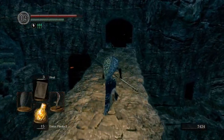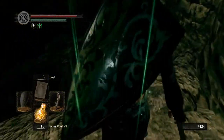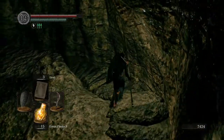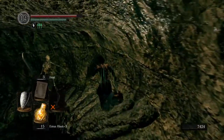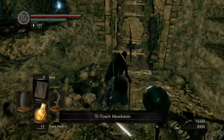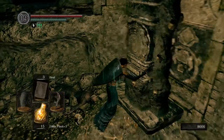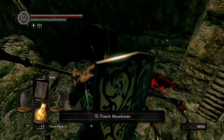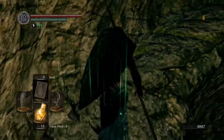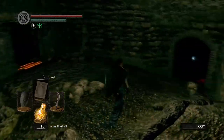I just got stabbed by him. So in here, we just gotta run around these guys. There's gonna be a skeleton here that's kind of blocking our way. There's the goal right there — kill that guy. Anyone else that decides to come in this room — this will open up the door.